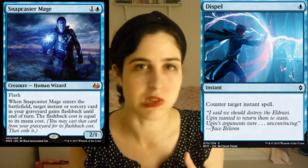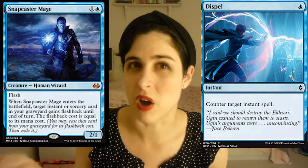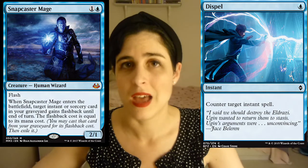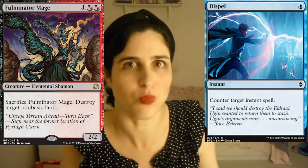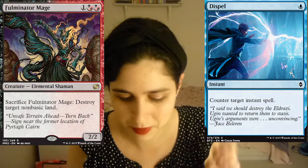Fulminator Mage is a control card that stops your opponent, but it's also a creature, which is really good for aggressive strategies. If you're running a control strategy with instants and sorceries — where you want to snap things back with Snapcaster Mage — you may want to run a card like Dispel. This seems obvious but a lot of people struggle with it. A percentage of your sideboard cards should align with your deck's strategy.